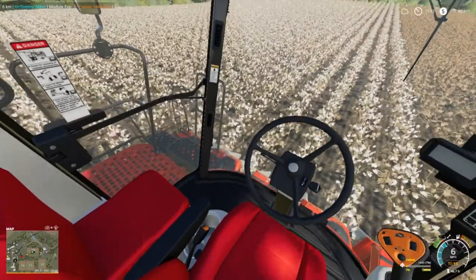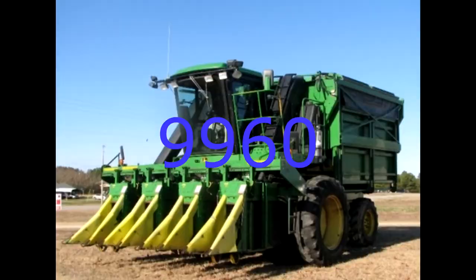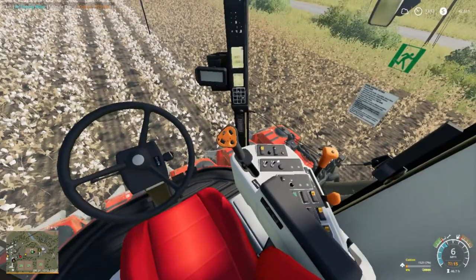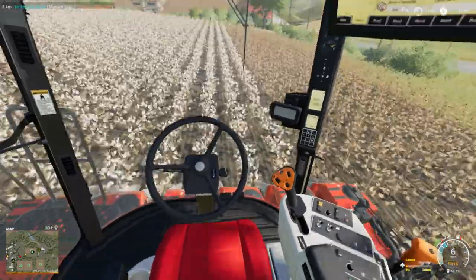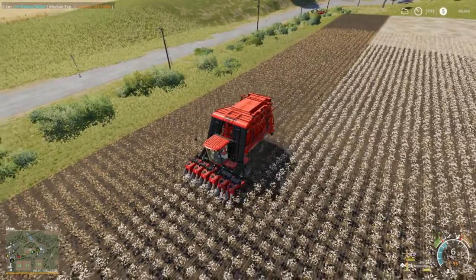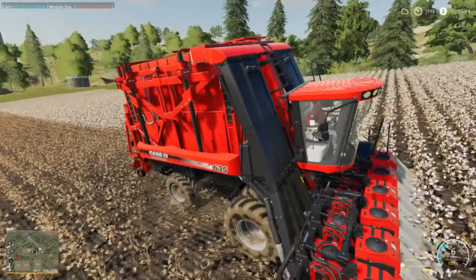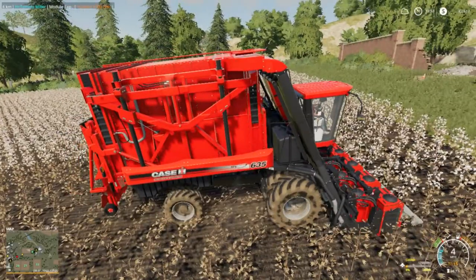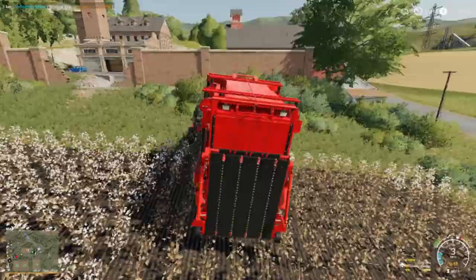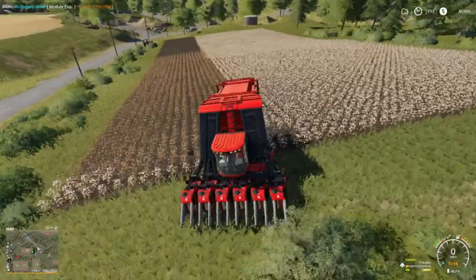I used to drive a cotton picker — it was the John Deere 8860, four-row. The headers would move side to side to space out for different row spacings. Unlike the John Deere type, the other type creates a round bale and it's got a thing on the back to carry it. We got some cotton we're gonna have to get.